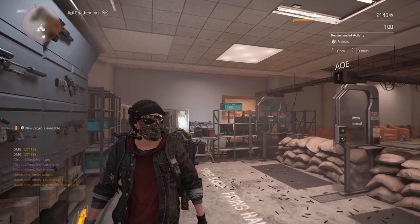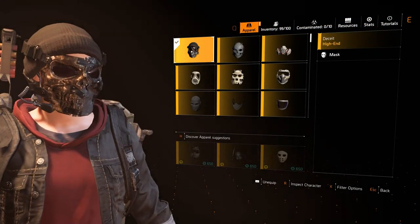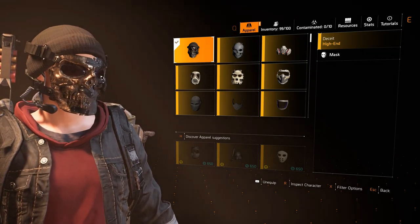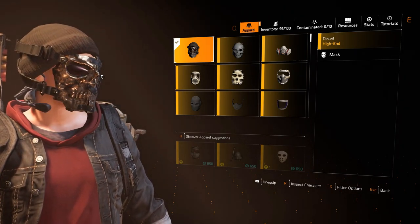Now for the hunter mask — this is it right here. Let me give you a closer look in the apparel menu. There's the mask — it's kind of skull-looking, so if you're into this style definitely go get it.